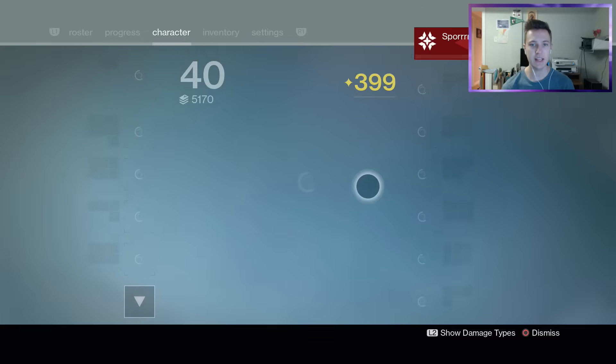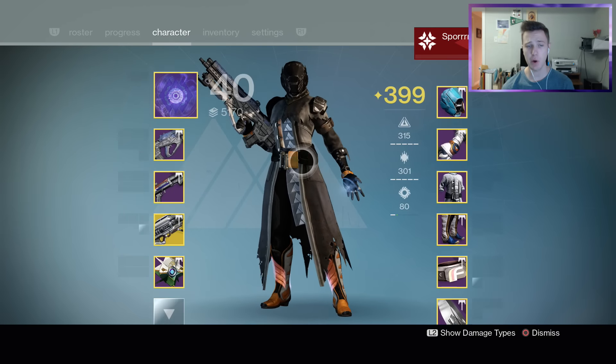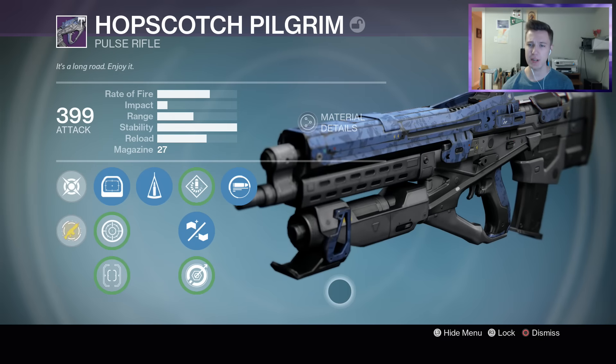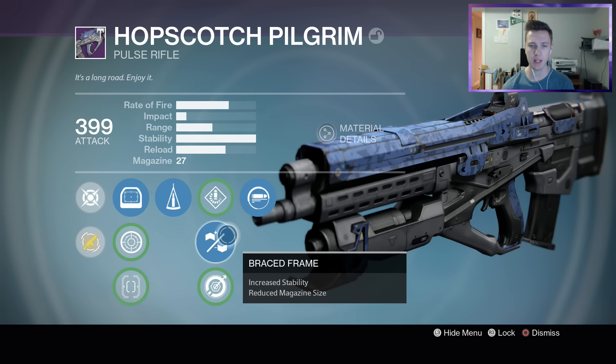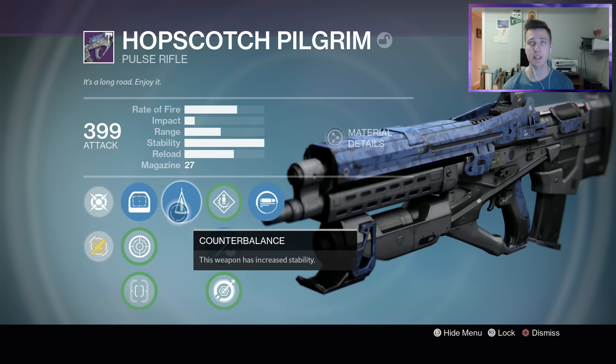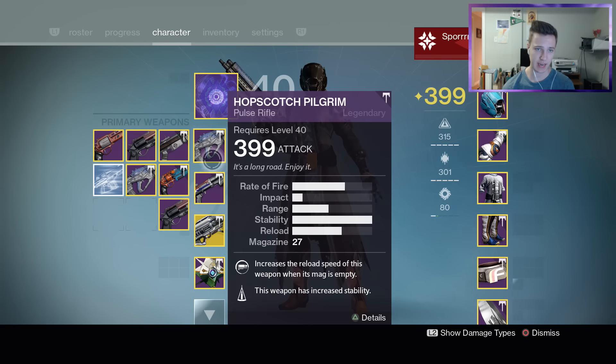Alright guys, so in today's video we are going ahead and using a beast of a weapon called the Hopscotch Pilgrim in Crucible. Here are the rolls I got on mine — pretty deadly. I got spray and play along with brace frame to max stability, along with counterbalance to increase stability even more, and I use Red Dot OES.